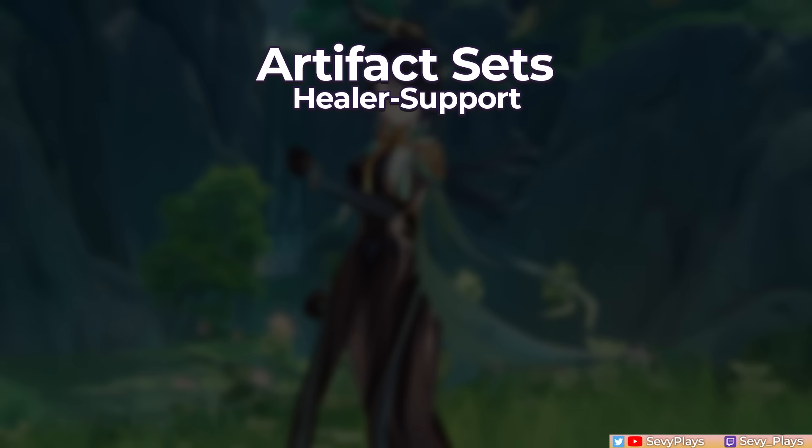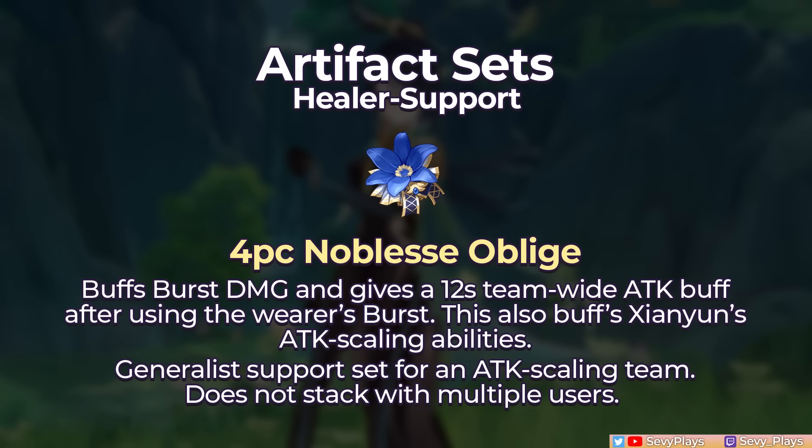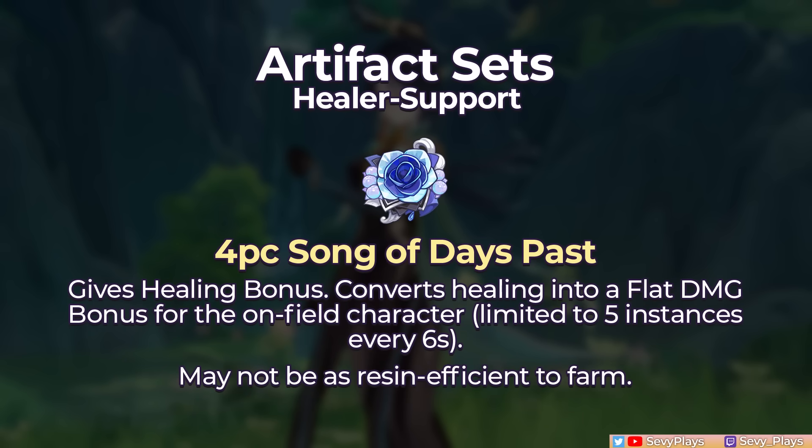For her artifact sets, the 4-piece Viridescent Venerer is standard with Anemo supports for its potent resistance shred, as long as her teammate's element can be swirled. However, in cases where this isn't applicable — like if you're using an Anemo, Geo, or Dendro-focused team — there are alternatives. The Noblesse set gives the entire team an attack buff after the user bursts, increasing the damage of attack scaling units, though it doesn't stack with other Noblesse users on the team. The new Song of Days Past can convert her healing into a damage bonus, and it's easy to get the max thanks to her team-wide healing. Just be sure to factor into your rotation that the damage bonus will be applied to your DPS. However, it's only obtainable in Fontaine's artifact domain, so unless you also want that set, it might not be as resin-efficient to farm.